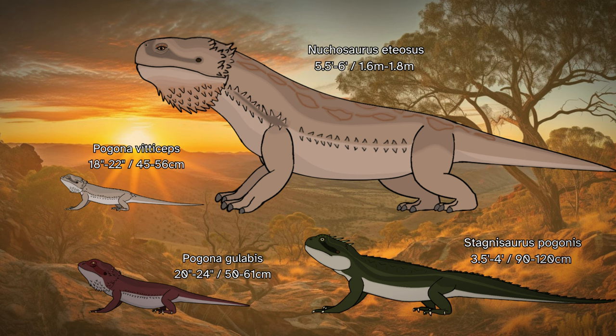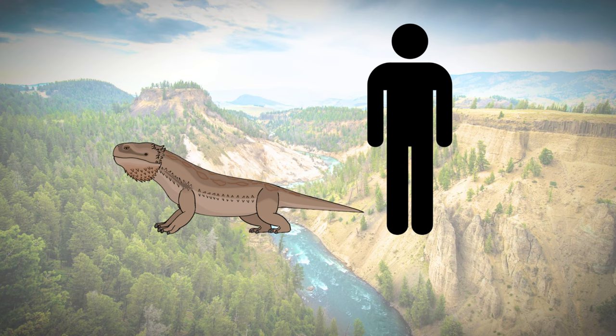Nuchasaurus is much larger than its relatives, with a length of 5.5–6 feet, or roughly 1.7 meters, and a height of 3 feet or 90 centimeters at the top of its head. It can be compared in size to a large dog, weighing about 90 pounds or 40 kilograms. Nuchasaurus continues to inhabit semi-arid regions along with other bearded dragons, but often much closer to the tree lines where forests begin. They are entirely herbivorous, only occasionally eating insects opportunistically. They feed on mostly the leaves of taller bushes and low-hanging tree branches, but also eat spineless cactus pads, flowers, fruits, as well as grasses.